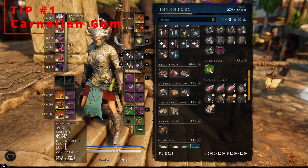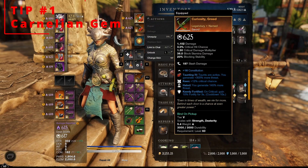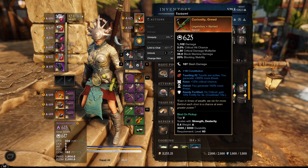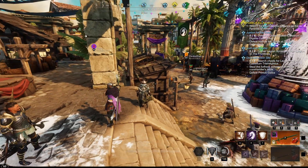Tip number 1: Carnelian Gems on both of your weapons. I rock Sword and Shield and Warhammer, and you can see that I have both of them slotted with Carnelian Gems for making my taunts active, as well as generating 300% more threat. As a tank, you need to get aggro, and the best way to get aggro is through taunts.